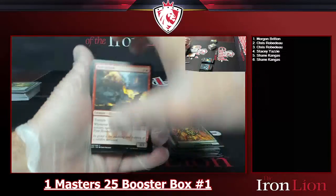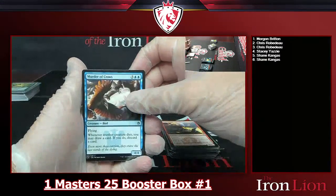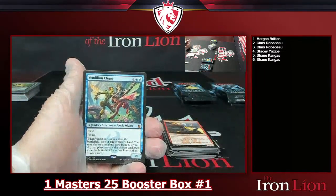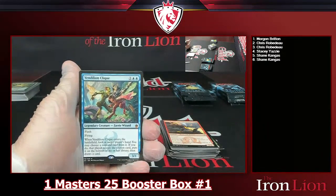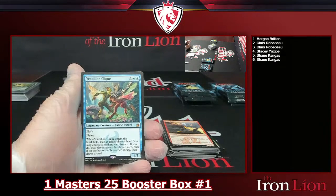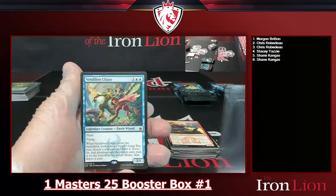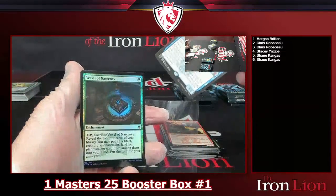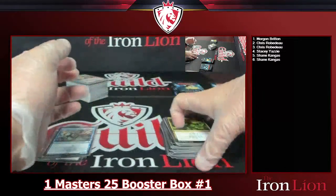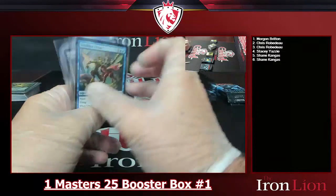Last pack for Koi. Skipping through commons — Valor in Akros, Murder of Crows, Lower Scale Codal. Into a Vendilion Clique — three-drop two blue one, mythic rare fairy wizard 3/1 with flash and flying: when it ETBs, look at target player's hand, you may choose a non-land card from it, that player reveals it, puts it on the bottom of their library, then draws a card. A friendly 'get this out of your hand' effect. Vessel of Nascency and elf warrior token. Not bad at all for your first Masters 25 break, Koi!